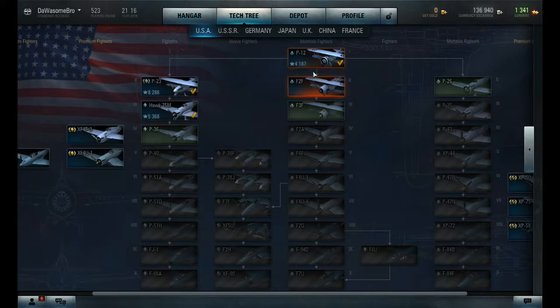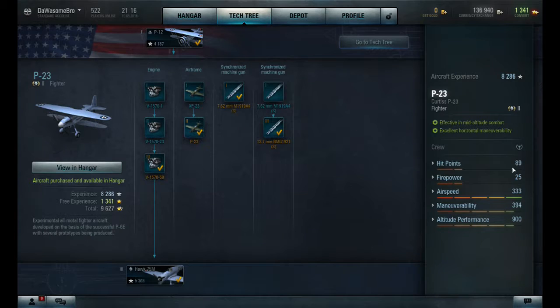Let's go to the tech tree. The P-12 is the first fighter in USA, and then I had a choice of going to the P-23, F-2F, or the P-26. I decided that I would go to the P-23 because I like airspeed and maneuverability, and I thought the hit points were also pretty good. I upgraded everything fully, and it's a very, very good plane, and these are its stats.